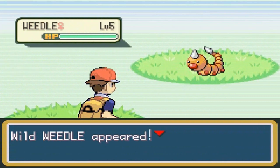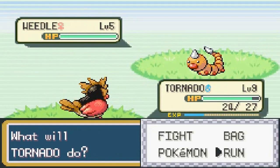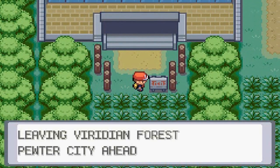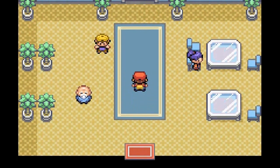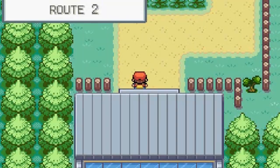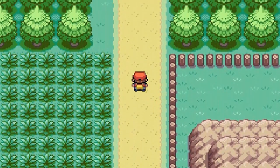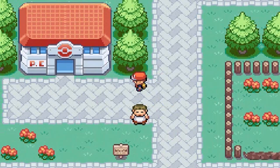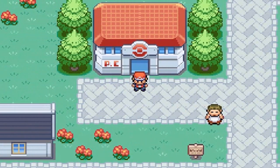We finally escape the wild encounters and exit Viridian Forest. A sign reads 'Leaving Viridian Forest — Pewter City ahead.' We don't need to talk to anyone here; we head straight to Route 2 and Pewter City. This is where we'll stop for today. In the next episode we'll be going for our very first badge — thanks for watching, see you next time!